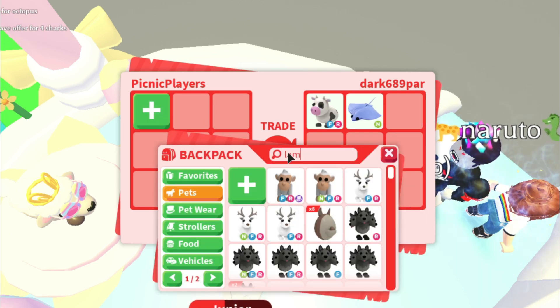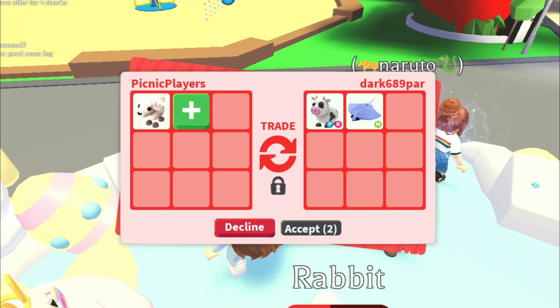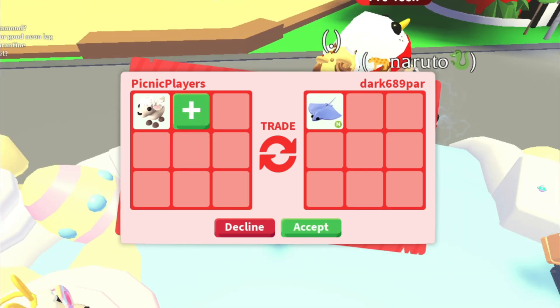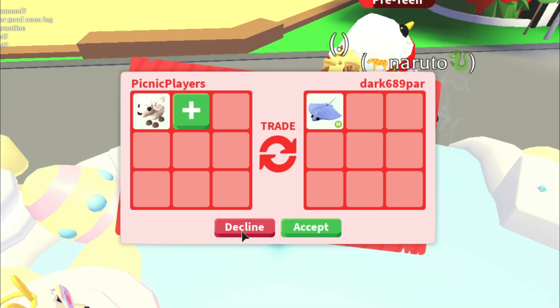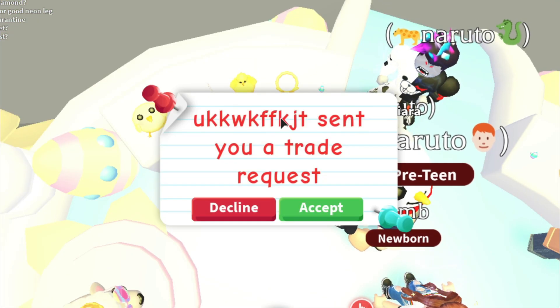Dark 689 is putting in a fly ride cow - fly ride cow and a neon stingray, that's really cool. He took away the fly ride cow and it's just an inverse stingray. Let's not worry about that.